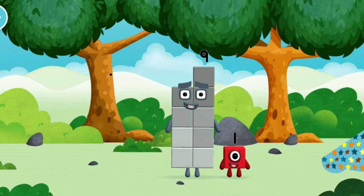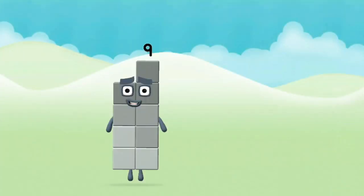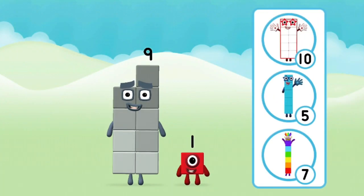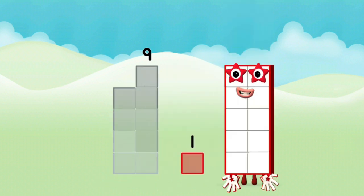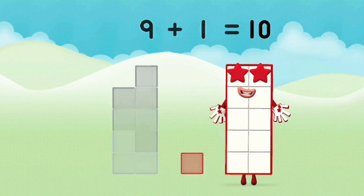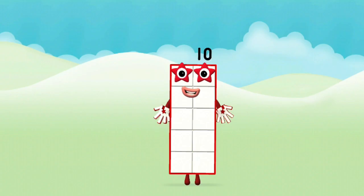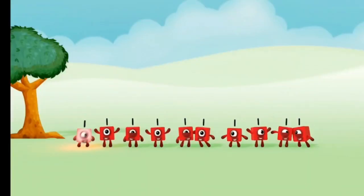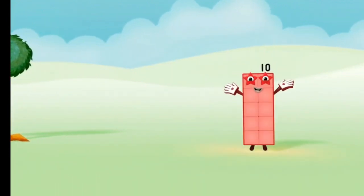Which number block is this? What number block can you make by adding these two together? Well done! You were right! Add the number blocks together — 9 plus 1 equals 10! That's it! You made number block 10! 1, 2, 3, 4, 5, 6, 7, 8, 9, 10!